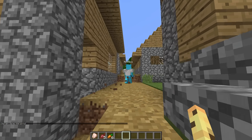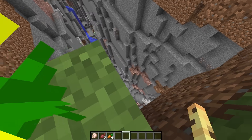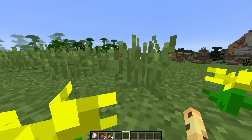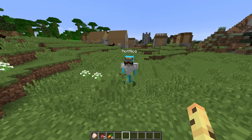Niko: But now we need some resources, so let's go mining. Cash: Niko needs some resources, so let's go try and find a good cave. Whoa, there's a ravine right here. We need to go tell Niko about this right now. Come on. Niko, look at me. Niko: Oh, hello kitty, what do you want? Cash: Follow me, follow me, come on. Niko: Are you leading me somewhere?